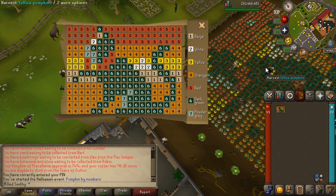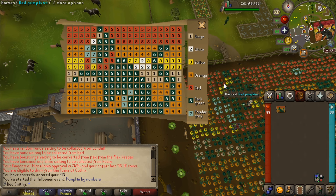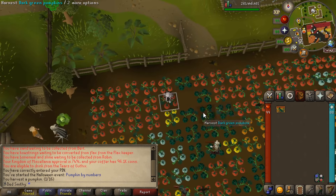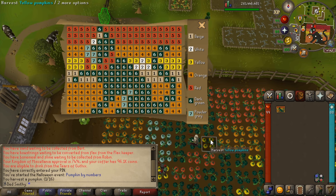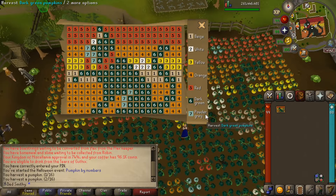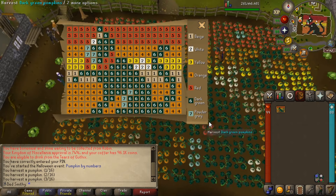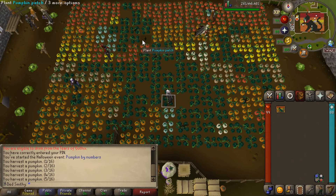I can already see that this yellow one is wrong — that should be beige — so let's remove that one. This one here is also incorrect, so I'll remove that too. That one there shouldn't be in there, it should be a green one. Same with this one down here, and that one there shouldn't be red — let's take that one out.